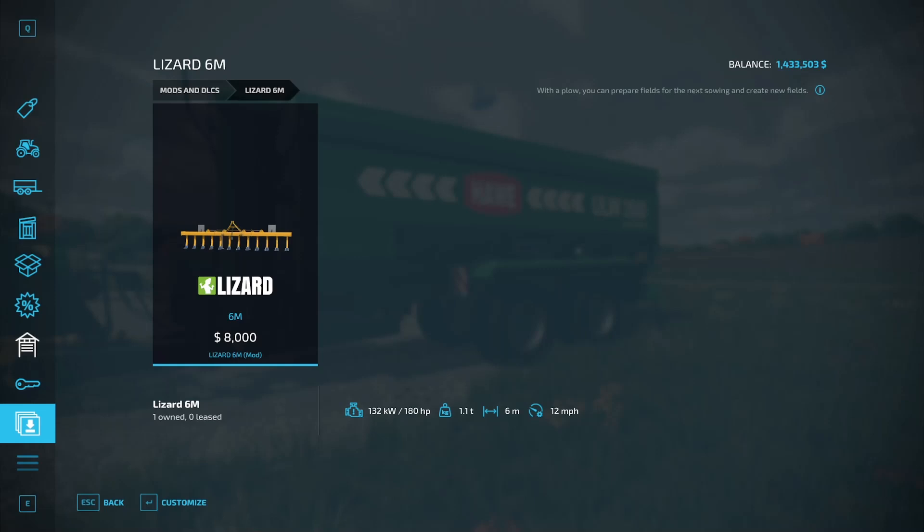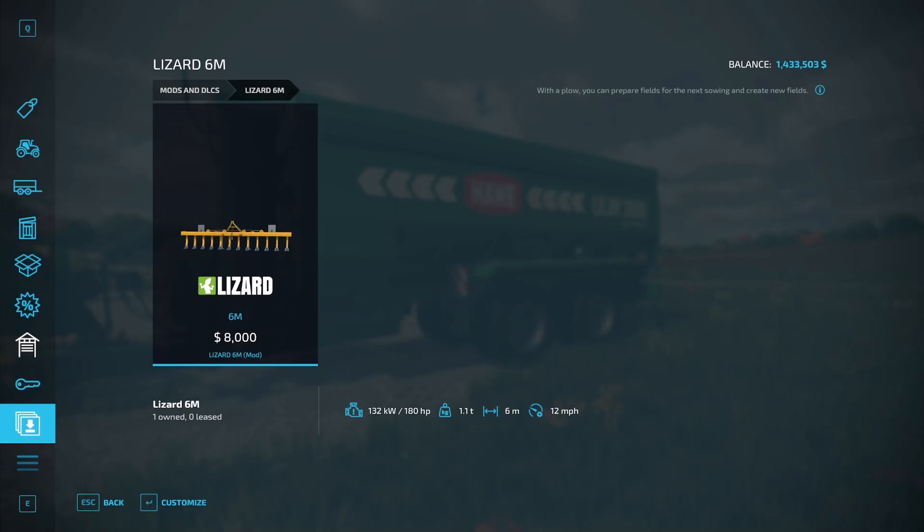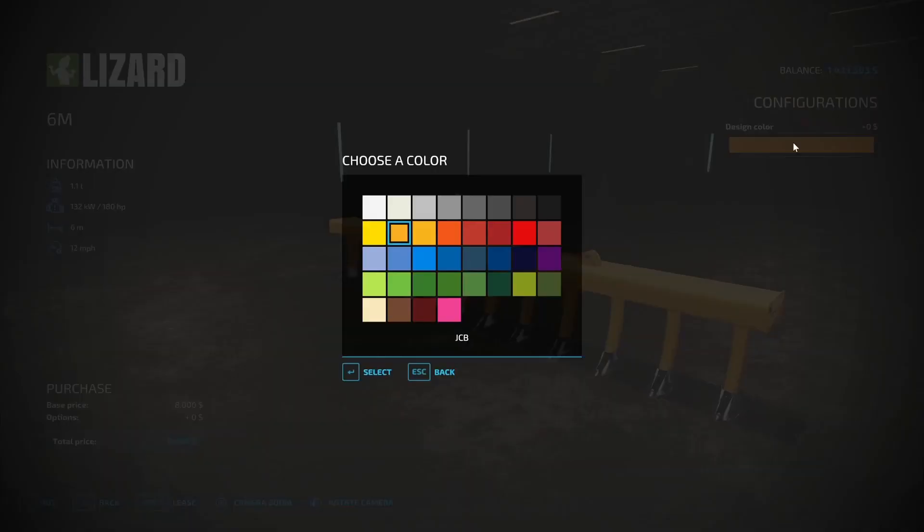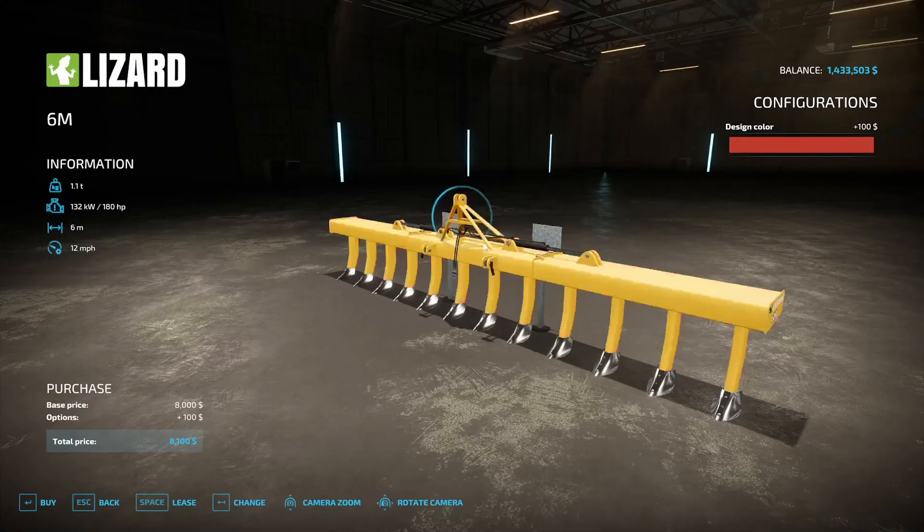Now the Lizard 6m plow by Roddy Christie / 1VSR Modding, in the plows category. Manufacturer Lizard, 6-meter working width, 20 km/h working speed, costs $8,000, requires 180 horsepower. You can change the color to whatever you want.